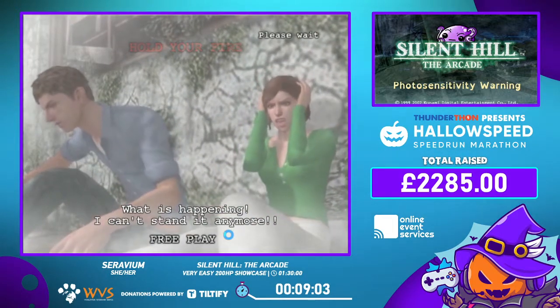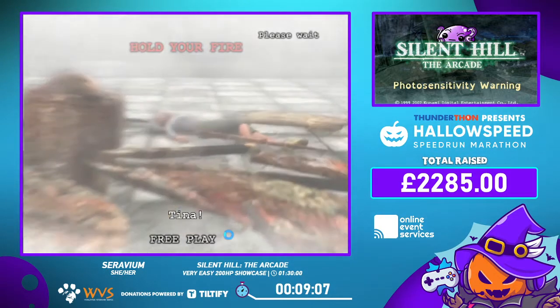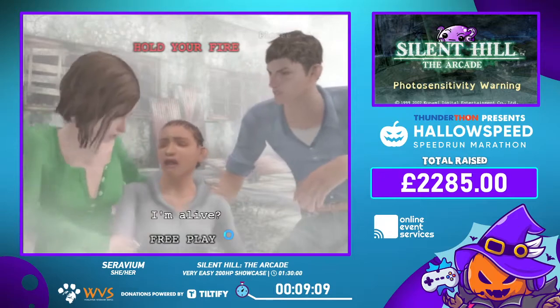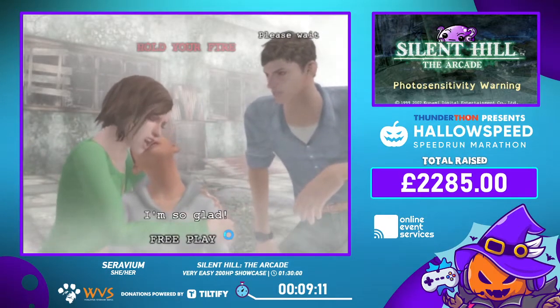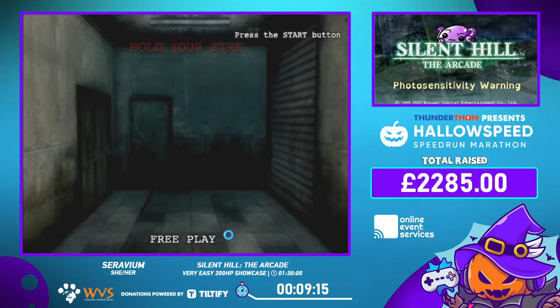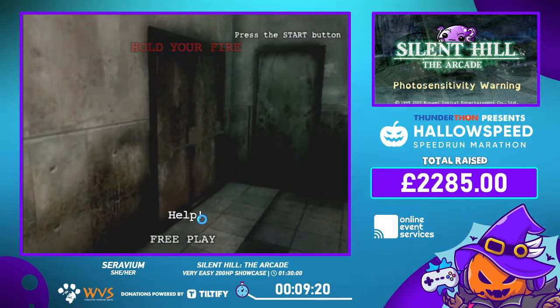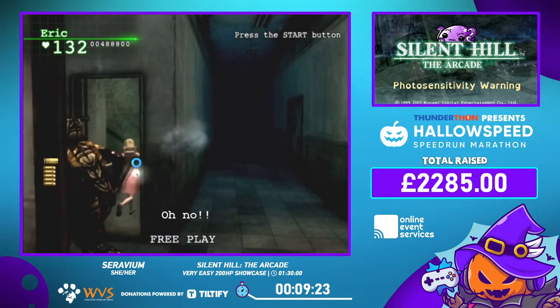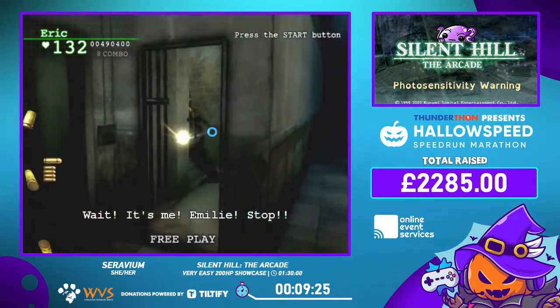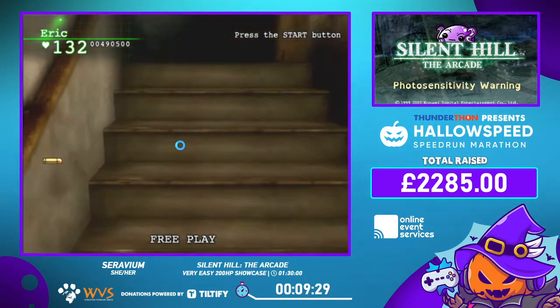We have first survivor saved! We need three individuals saved in order to get the good ending. There is a good, normal, bad, and UFO ending, and we're headed for the good ending. We saved Jesse! The UFO ending is hilarious if you can actually manage to find all the UFOs and shoot them down.